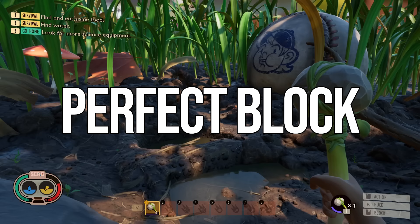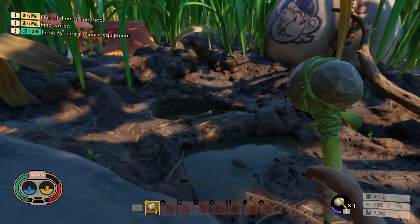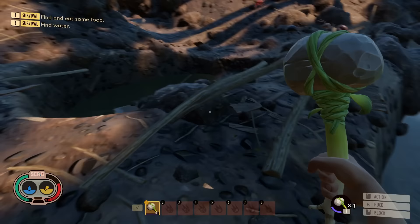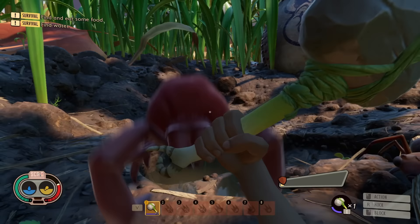The third thing I wish I knew sooner is that you can perfect block in this game. When in combat, you can either hold down the block key or perfect block by timing it precisely. Perfect blocking completely reduces damage taken as well as durability loss to your armor. If you just hold the block key, you'll take a little damage, but if you perfect block, you get the little spark and take no damage.